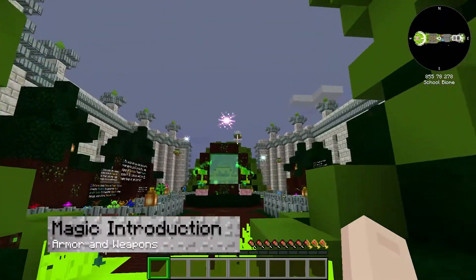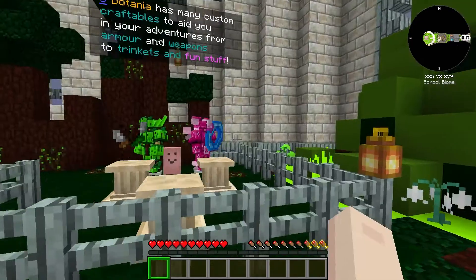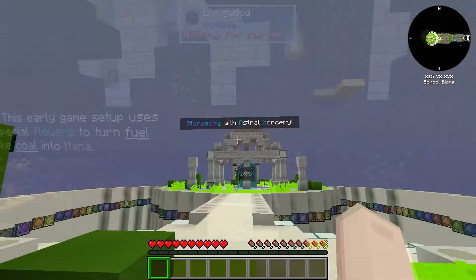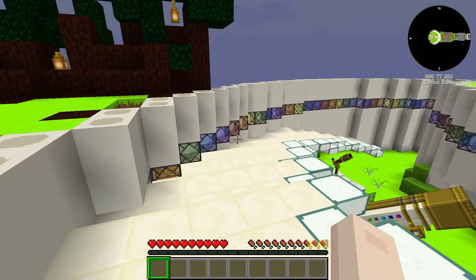Here in the magic showcase area, you will be introduced to Botania and the magic it brings. You can see some of the custom armor, weapons, and trinkets created through magic and mana. There is also an astral sorcery mod allowing you to harness starlight to create rituals.